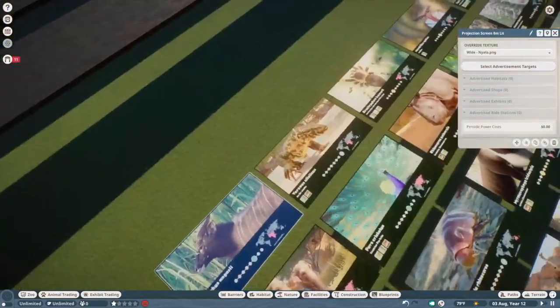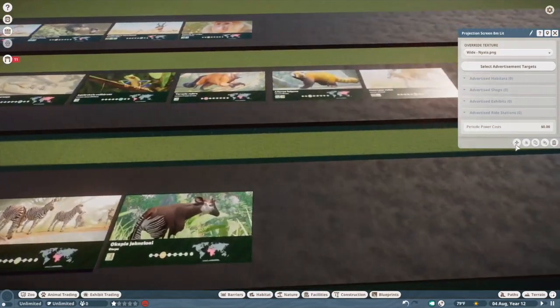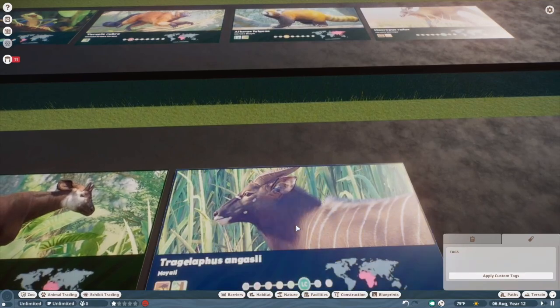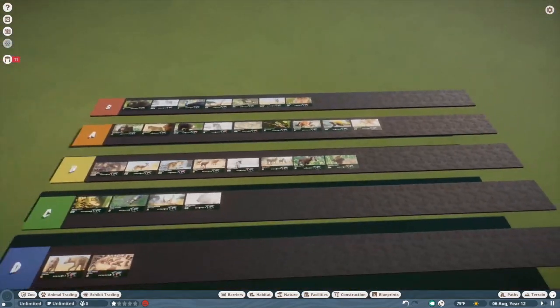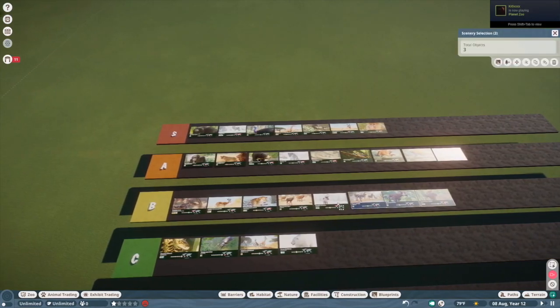Nyala — I think these guys are really pretty, but again, just kind of another hoofstock. We're kind of blazing through those. We're going to move this up so we can have multiple rows because I feel like we're going to get a lot of B tiers.